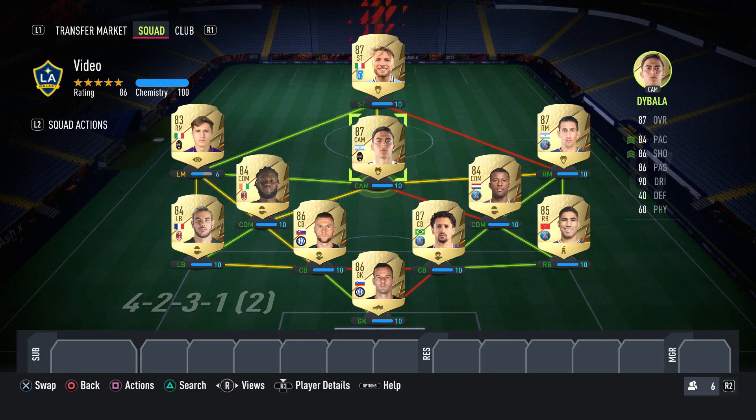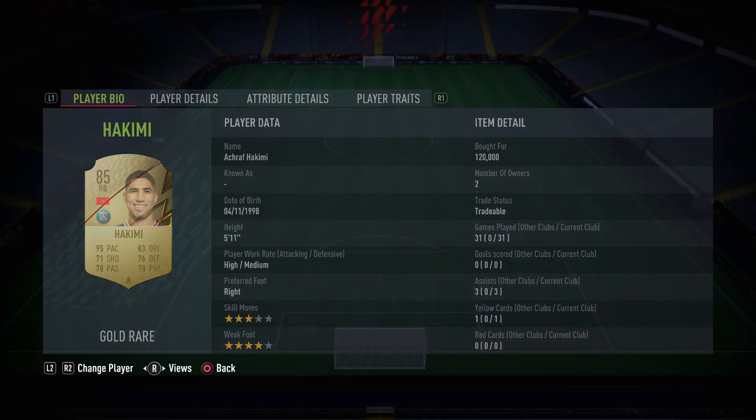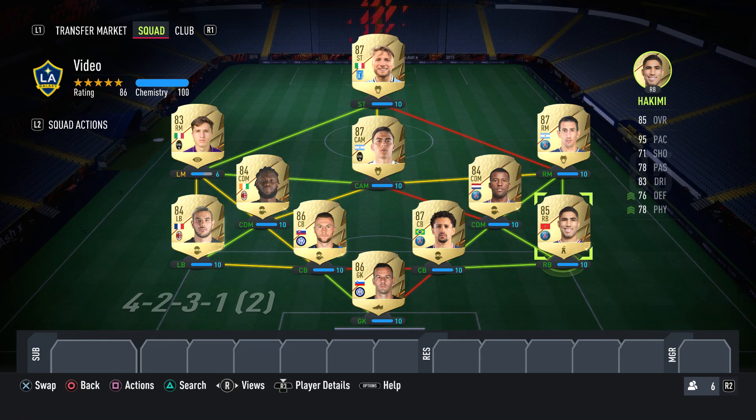That is the team, guys. You can set it up however you want — a 4-2-3-1 narrow, a 4-4-2, or a 4-1-2-1-2 if you really wanted. This team is very versatile, and I've enjoyed using it. It costs around 400k — the most expensive player in this team is Hakimi. If you have enjoyed this video or found it informative, I would appreciate it if you could drop it a thumbs up. Subscribe to the channel if you are new, so you never miss out on any videos like this one. Also don't forget to turn on notifications so you're notified when a video is posted. I hope you have a fantastic rest of your day, and I'll catch you all later. Peace!